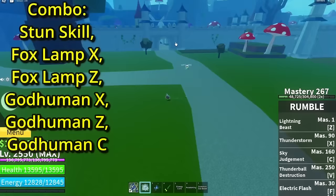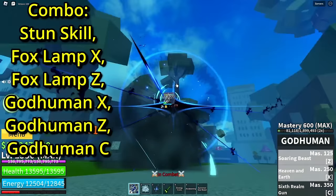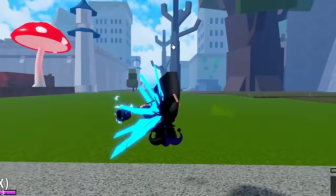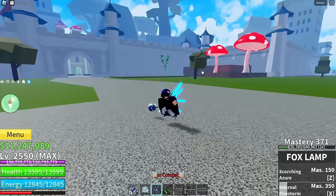X into Z, then X, and then that — as you guys can see, it's an easy combo. Literally the easiest thing you can do: just get a stun skill and you're good. It's been your boy Cyrack and I'm out — stay prepared for bounty hunt videos.